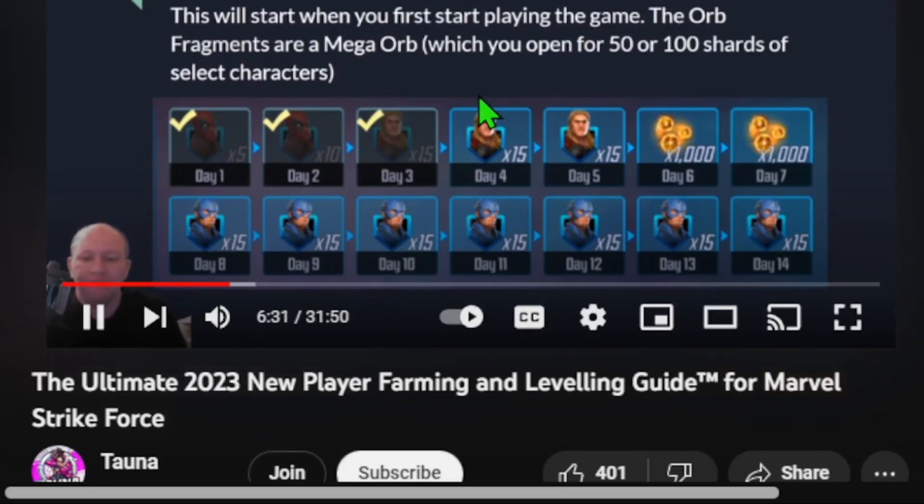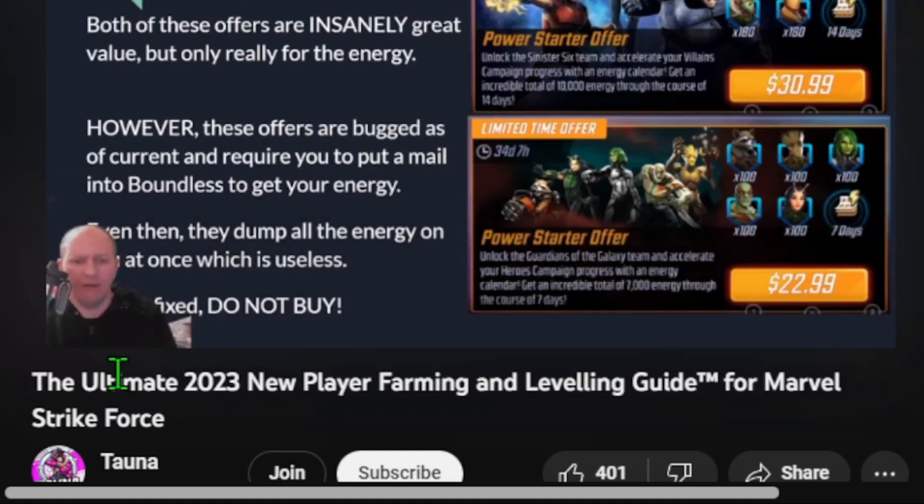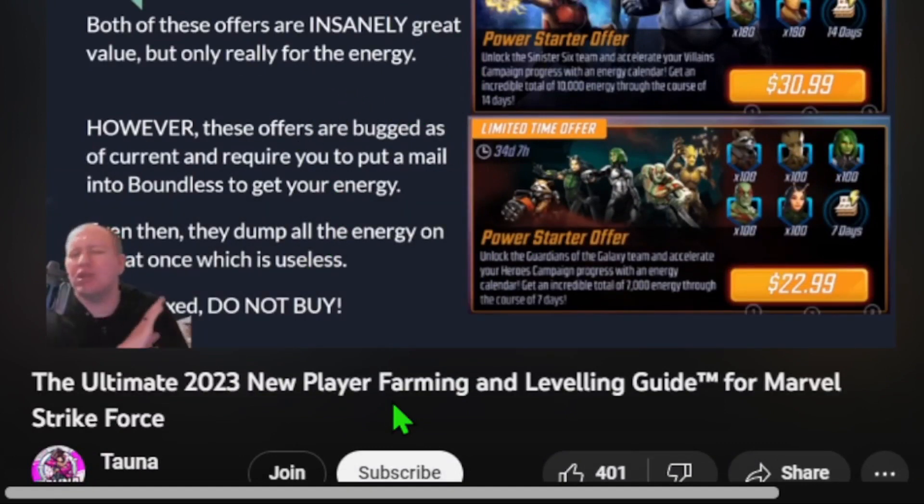Some key beginner offers — I'm going to say two things about these. First of all, these are insanely great offers. Look at the amount of energy you're going to get — 10,000 energy for $31 is amazing. However, do not buy them. They are bugged as of right now. It requires you to put in a support ticket to Boundless, and then they're just going to dump all 10,000 energy into your account at once, which completely wastes it. You don't have the nodes to use all that energy at once.